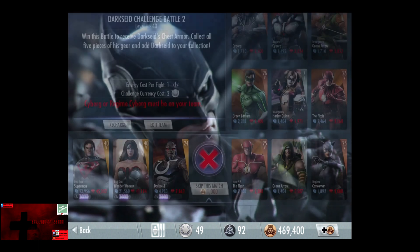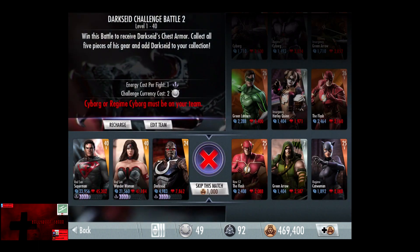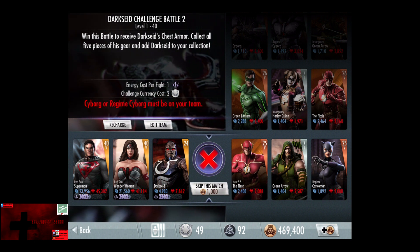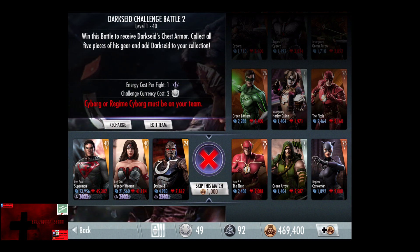In the second challenge, Cyborg or Regime Cyborg must be on your team. The bronze cards are level 25, Elite 5, going up to level 35. And the silver card goes up to, I believe, level 15, Elite 2, if I'm not mistaken.